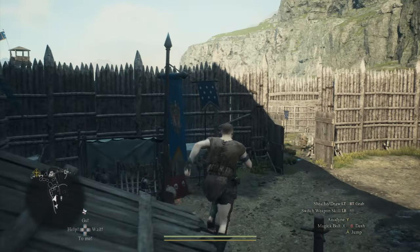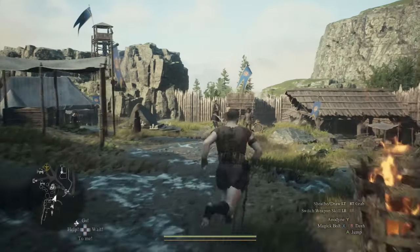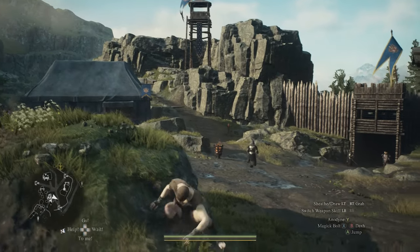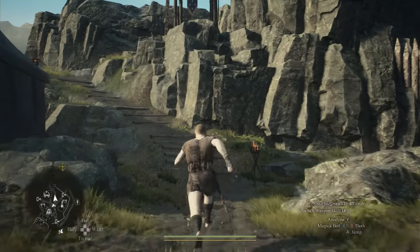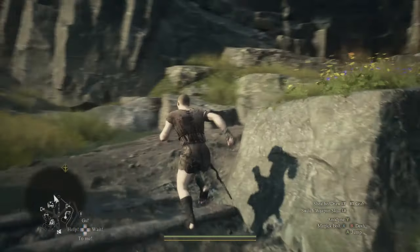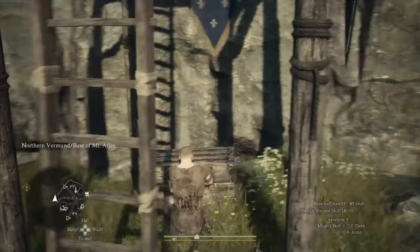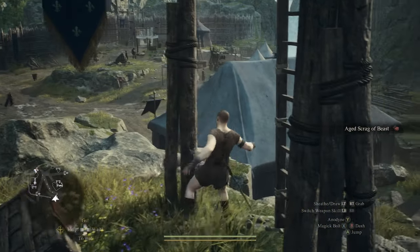Now the next one — let's go ahead and backtrack this way. We're going to head on over to that watchtower up there. Over here will be a chest underneath it, you can see right here. Let's open up this guy too. Alright, so we got that.